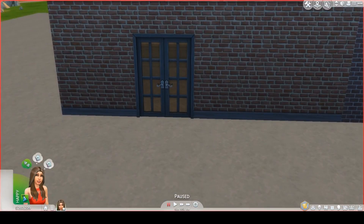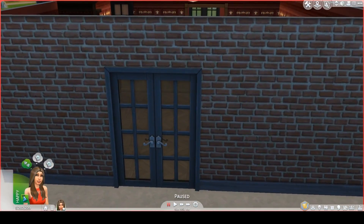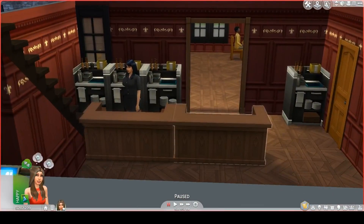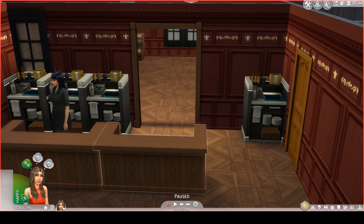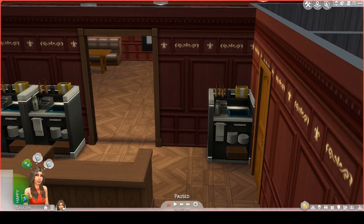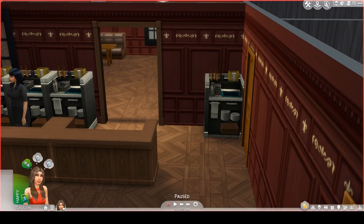When your Sim enters the restaurant, this is what your Sim will see. Here's a bar area. Next to the bar area are two restrooms.